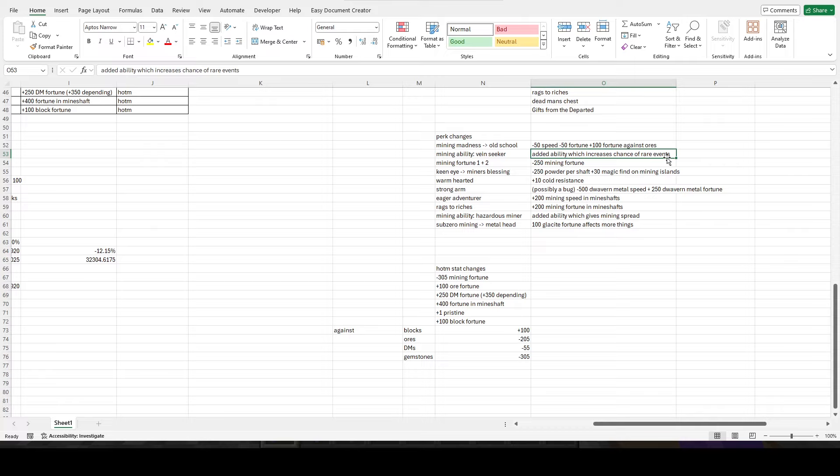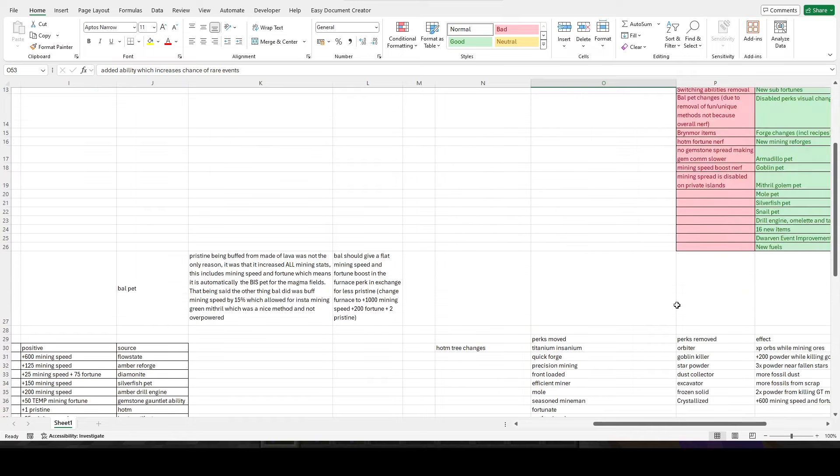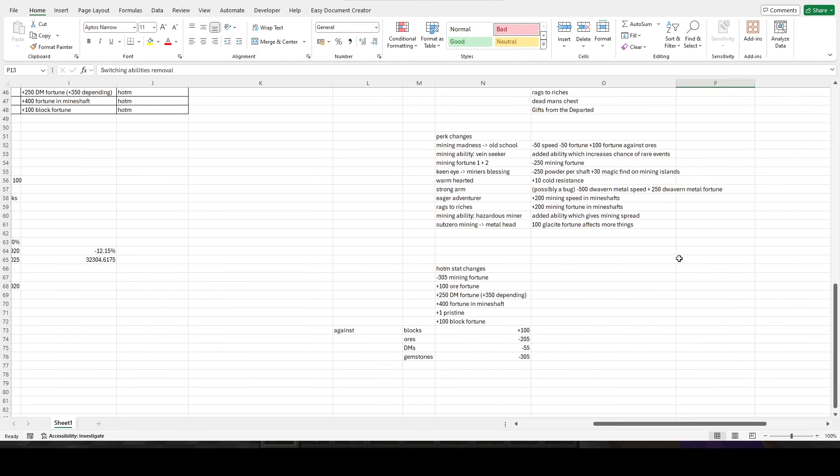With the change to abilities where they want you to stick with one, which is strange considering they have six abilities — I'll get into the switching abilities removal now. With the update they've made it so you have to wait for the cooldown of the ability you used before using another. This means you can't use mining speed boost and Picobulus at the same time anymore — a pretty significant nerf, along with Picobulus itself being nerfed.